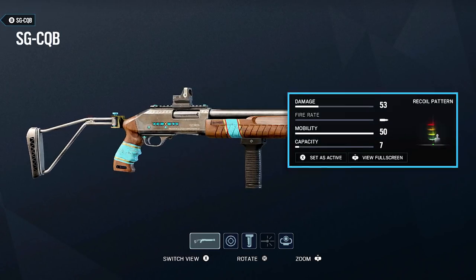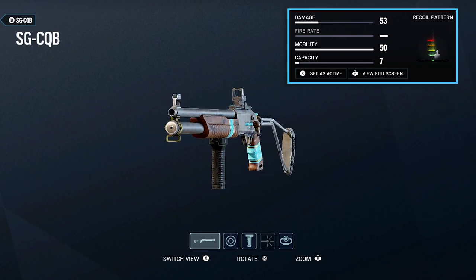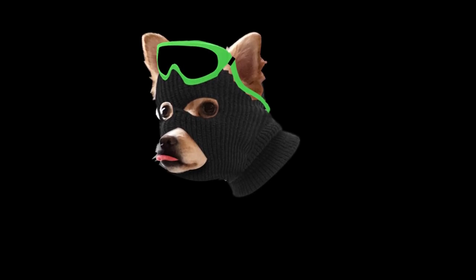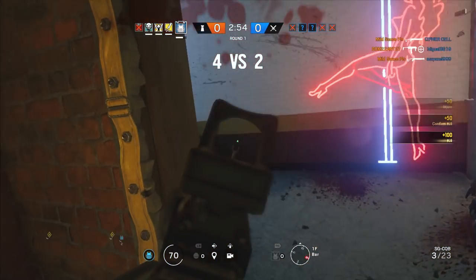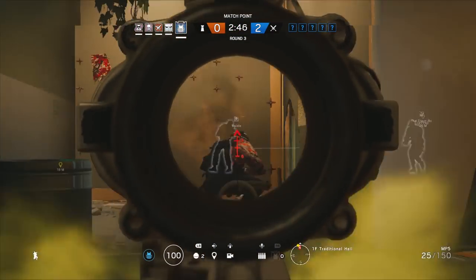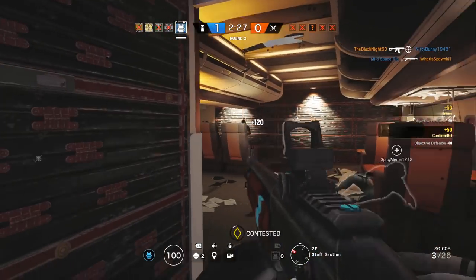Which leads us to the SG CQB pump action shotgun. With a base damage of 50, this gun definitely shouldn't be underestimated. This is my favorite shotgun in the entire game — I know I said the Spetsnaz SASG-12 was my favorite in the last episode, but I had totally forgotten about this gun. With its insane stopping power, it's hard not to put it in the top spot, at least in terms of shotguns. At relatively close distance, you can put anyone in the down but not out state with one shot. When I know I'm going to roam with Rook, this is my first choice. No one ever suspects the roaming Rook. Roaming with this gun with your armor plates equipped kind of makes you a bit of a mobile tank. I'll stick with the MP5 for maps with medium to long range fights like Bank and Chalet, and use the pump action shotgun on maps with tighter corners and hallways, like Plane and Yacht.